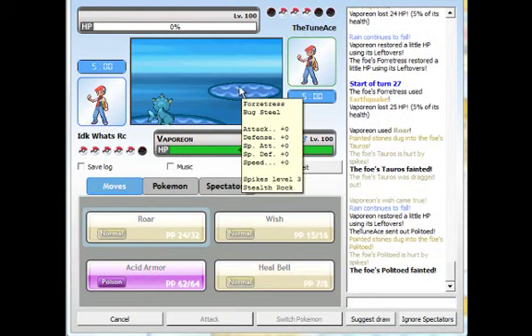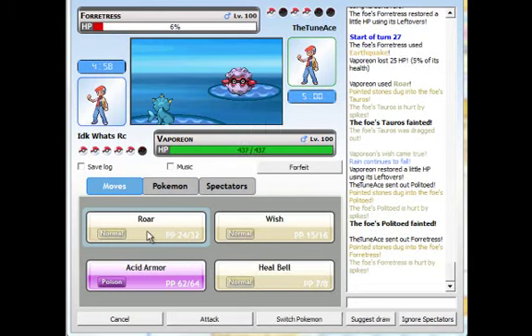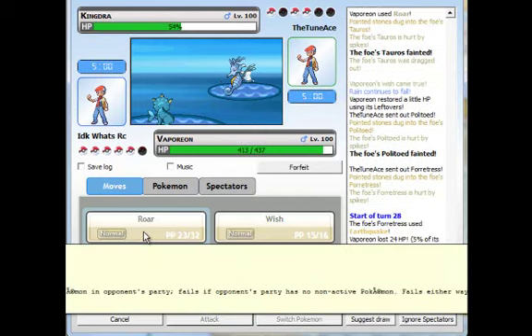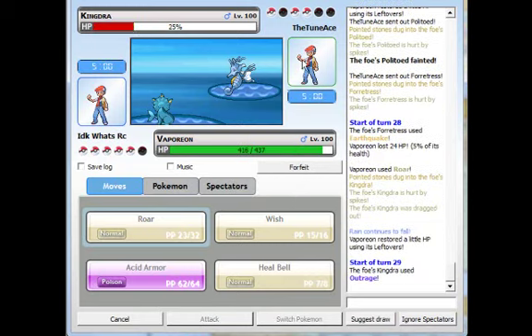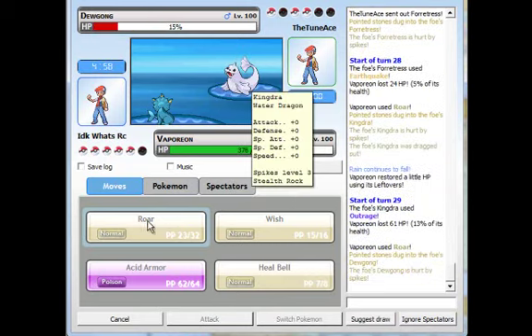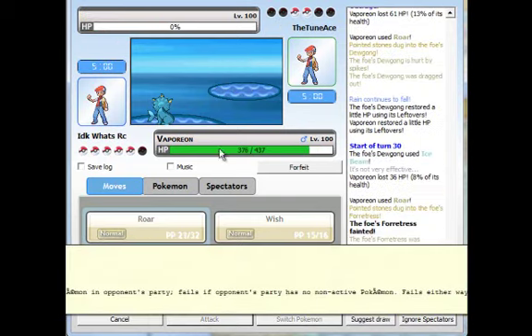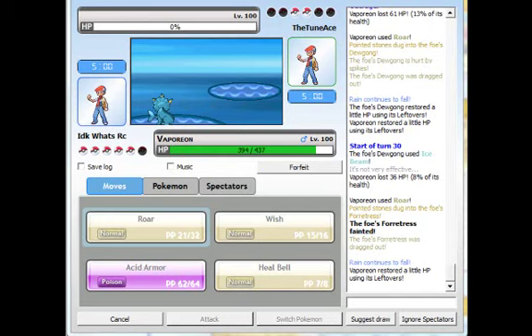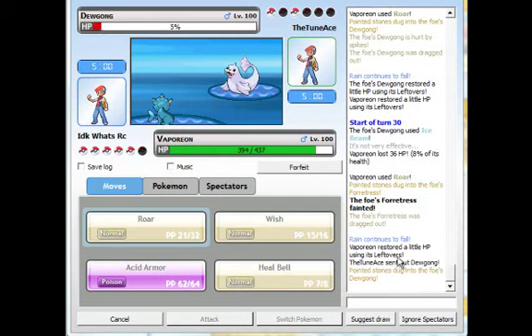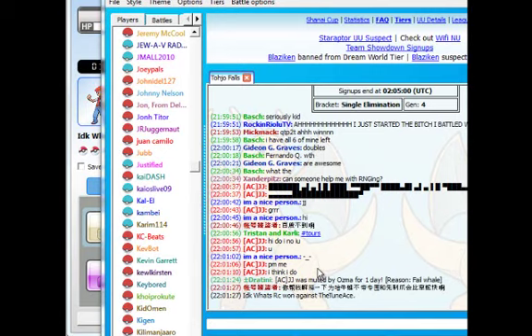This other Pokemon is dead too from entry hazards. This one is nearly dead — I go for Whirlpool. I simply continue — even with Outrage, a STAB move, he only deals 30% because of my Acid Armor boost. I only have 2 Pokemon left but one of his is dead and he quits. It was a good game!